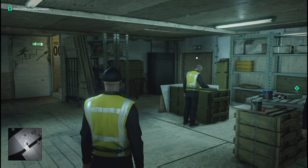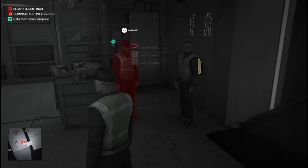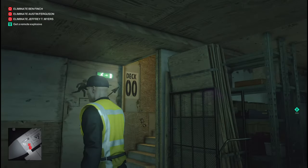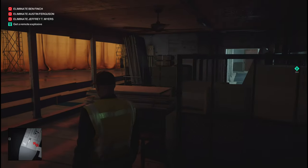Before we get on with the actual progress, what you do is mark these three characters. Once you mark these three characters, you cannot go through these double doors and you cannot go upstairs. So now we are going to go through the left.